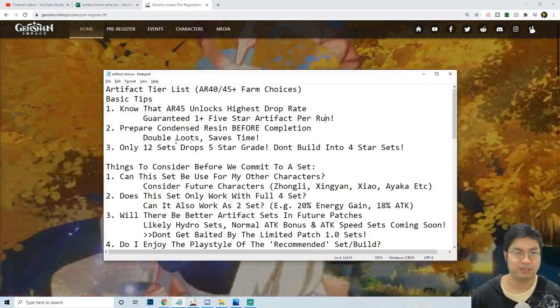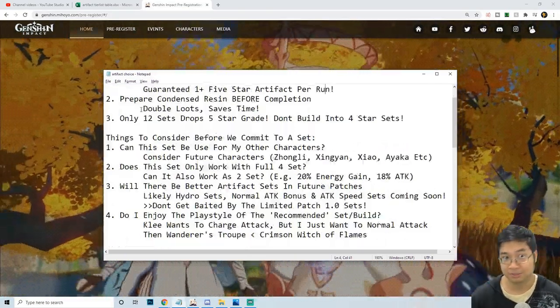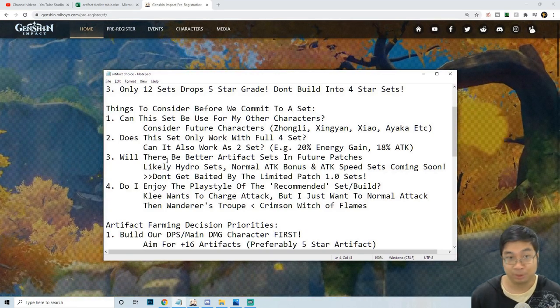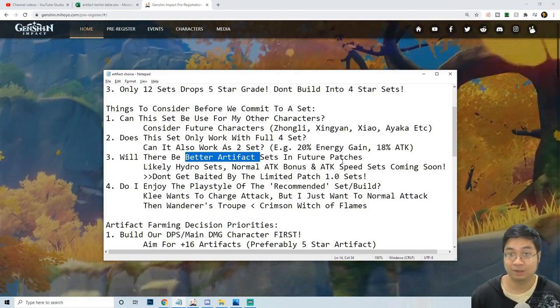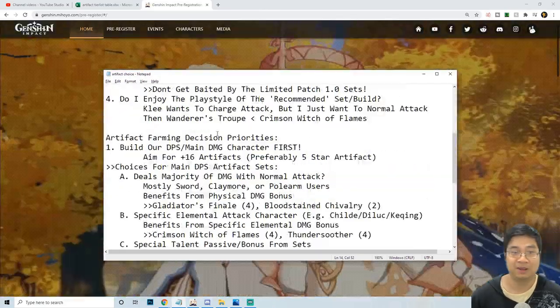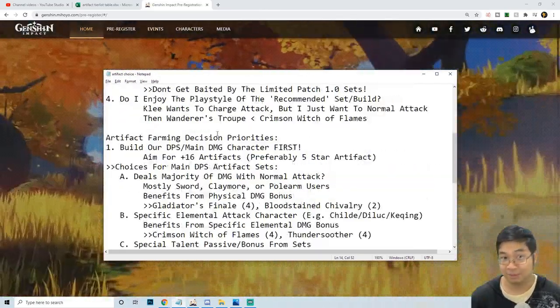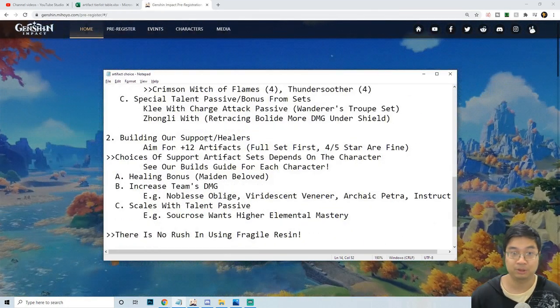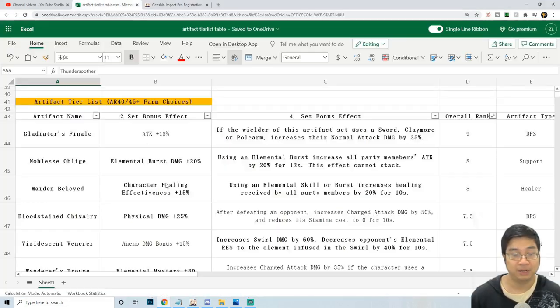I have prepared very detailed notes, starting from the basic tips, followed by the things we should consider before committing to a set. We'll be looking at whether there are better artifact sets in the future, because right now we're limited to patch 1.0 sets. We're also looking at artifact farming decision priorities for building DPS characters and how to build support and healer characters.